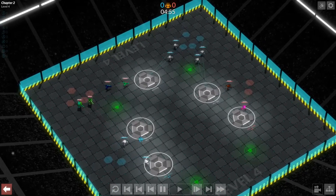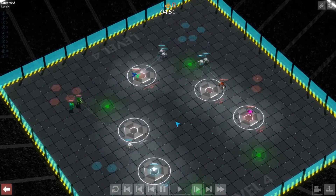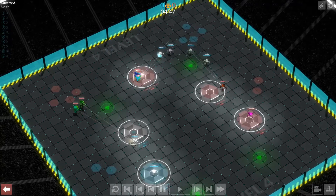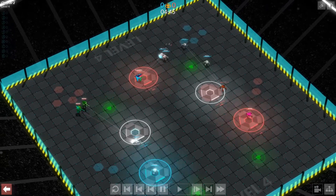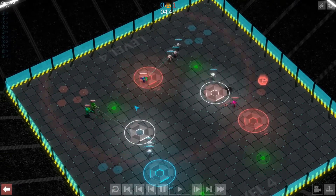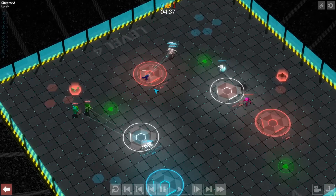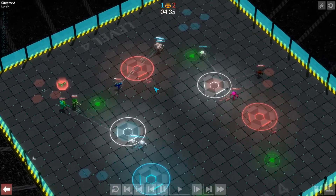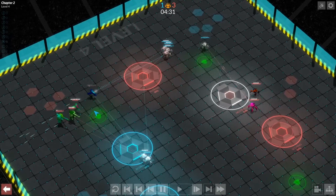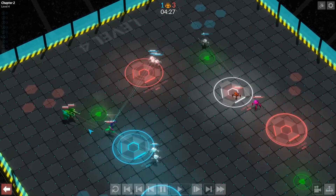This bot is not going to capture that base, but we do have a bit of an advantage here so far. One thing about shotguns is that they cannot shoot at long range — they can only shoot at short and medium ranges. As a result, our assaults will have the advantage when defending a base, but shotguns do a good job of attacking because of their speed and their generally high damage output.